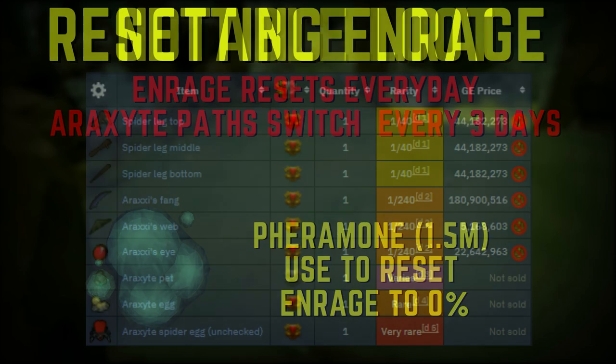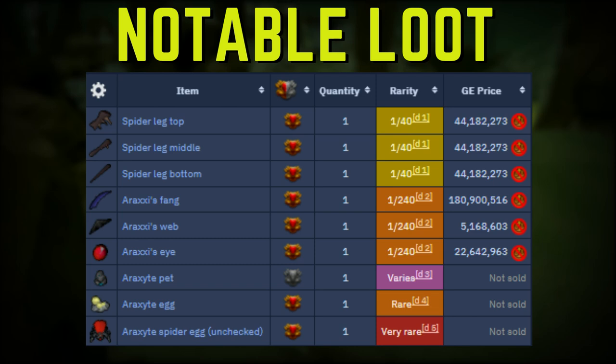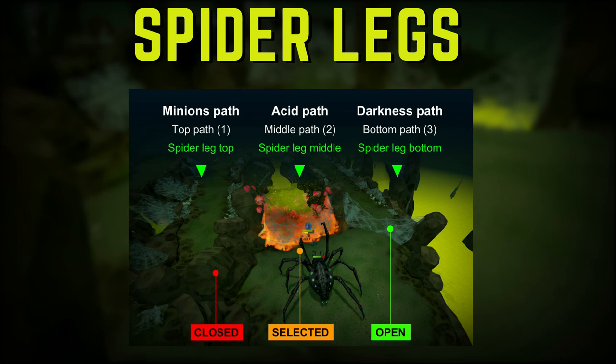You're mainly looking for the pieces to create the tier 90 noxious weapons. You need three pieces of spider legs and a hilt to make a weapon. Each spider leg can only be dropped on the path you decide to take — so if path 1 and 2 are open and you take path 2, you can only get the middle leg piece. Here is a great picture from the RuneScape wiki explaining what loot you can get from each path in terms of spider leg parts.